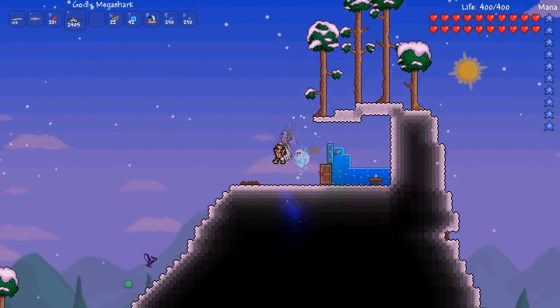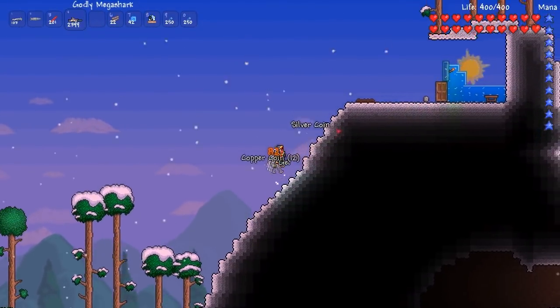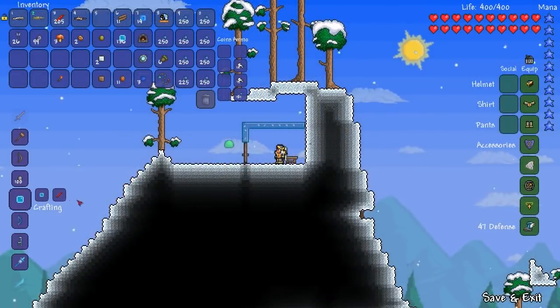Once you've gathered up a large amount of snow and transferred it into ice, there is a large number of different items you can make. You can make new weapons, armour, tiles and even some furniture.